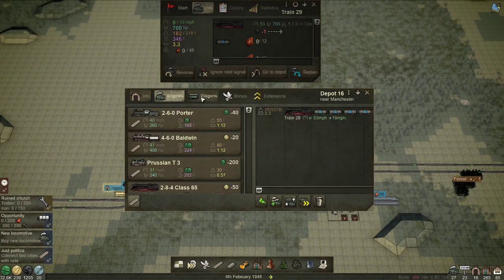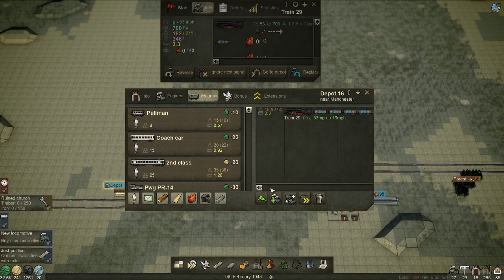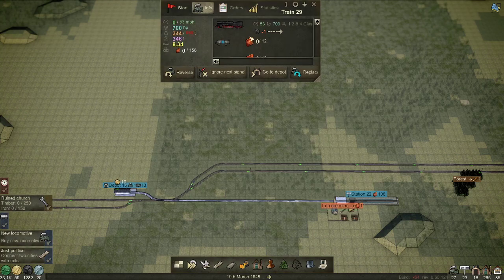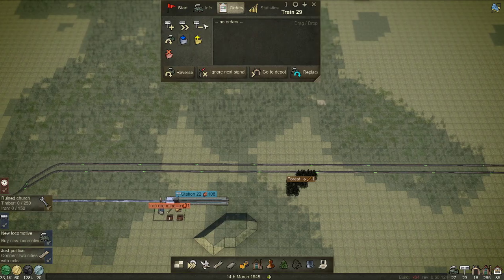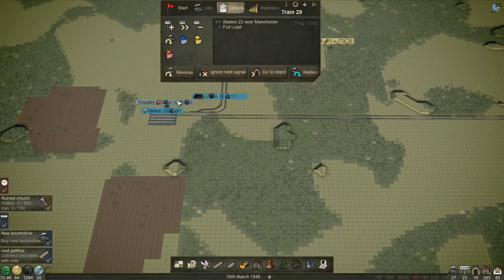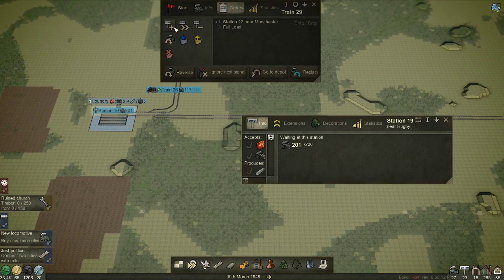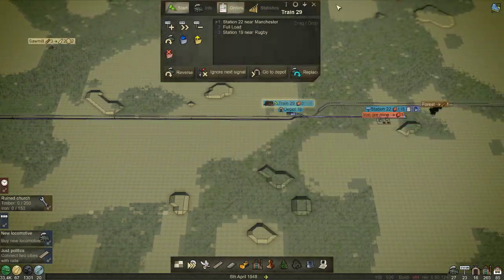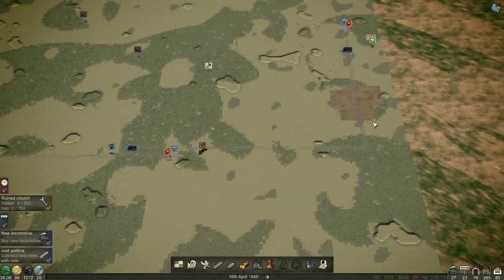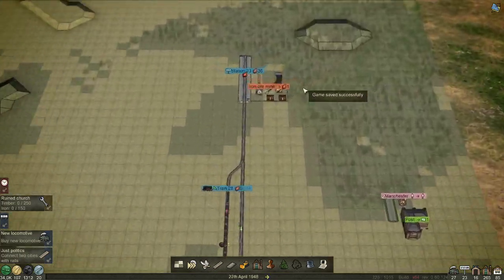We can do this one now. One two three four five six seven eight nine ten eleven twelve - twelve, it's still twelve whichever way we slice it. Sweet, awesome. Then we'll have that go there - on your way. Look at that, all the trains are on their way.